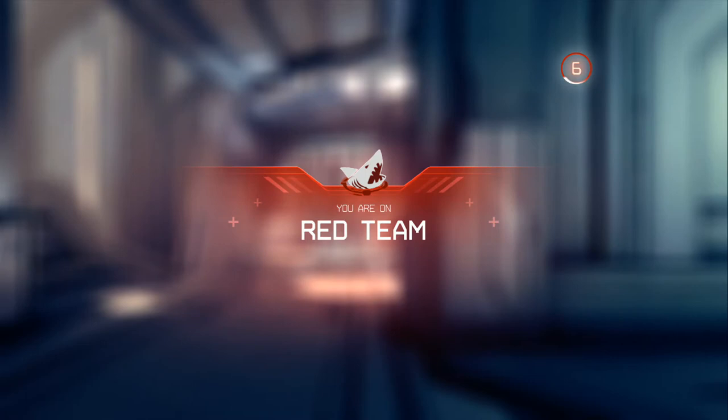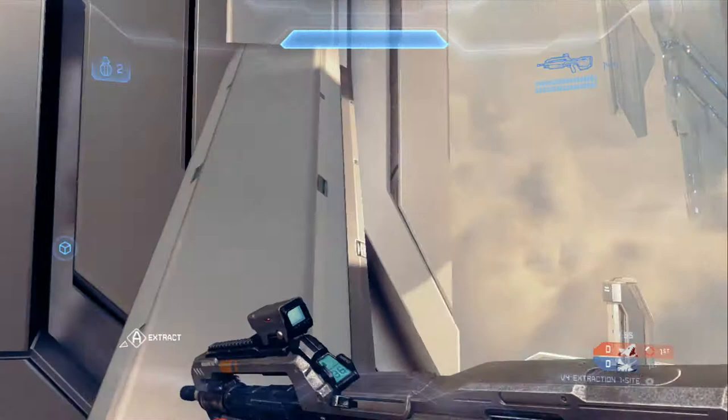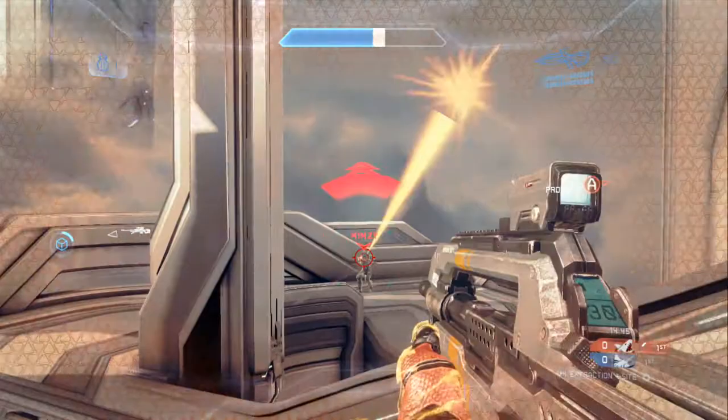We're playing Haven Extraction. I start off by making a quick jump from the shockwave onto open ramp to get a perfect flank. As you can see, I catch Jay Audio completely off guard — he had no clue. We backed the other guy down, and now we have pretty much control of the map. This guy made a push to open, I get help from my teammate, and we put them three dead right there. I ended up getting that grenade kill.